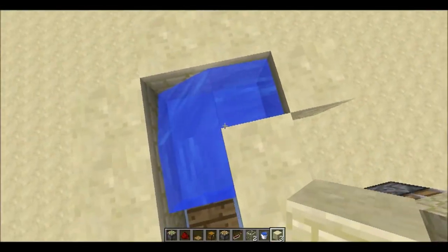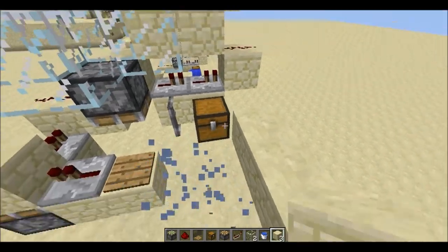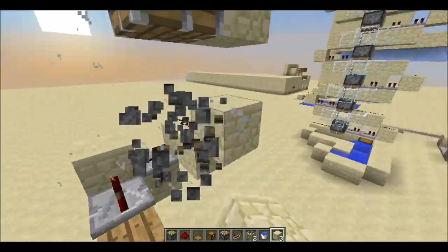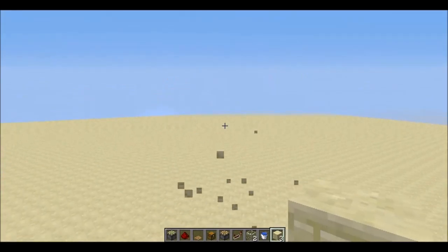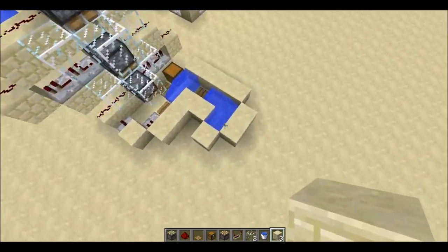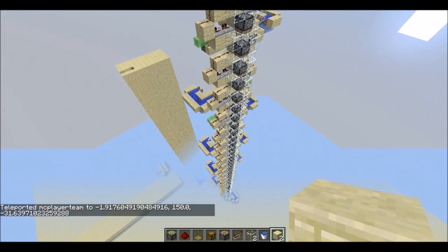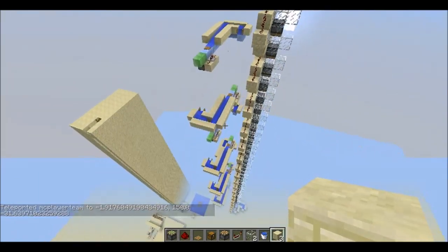I'm just showing off the idea of using the pulling up behavior — the piston behavior in 1.9. If you guys have any ideas on improvements or other things you can do with this design, be sure to leave a comment. Let's use this thing once again to end the video. Personally I think that's quite cool.